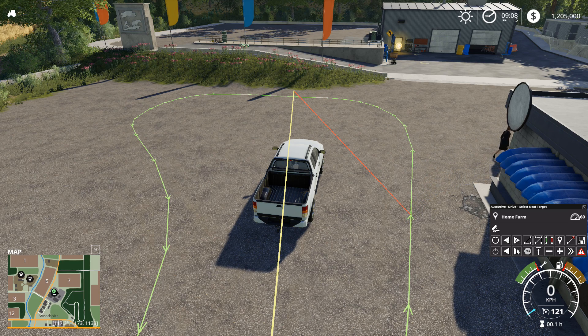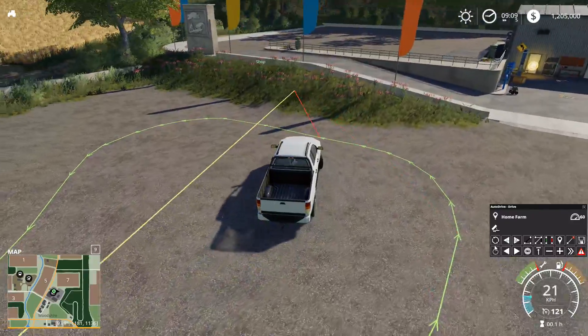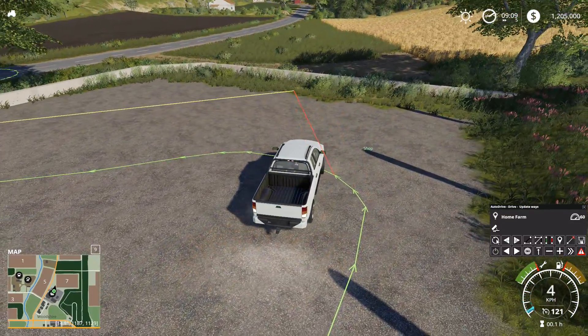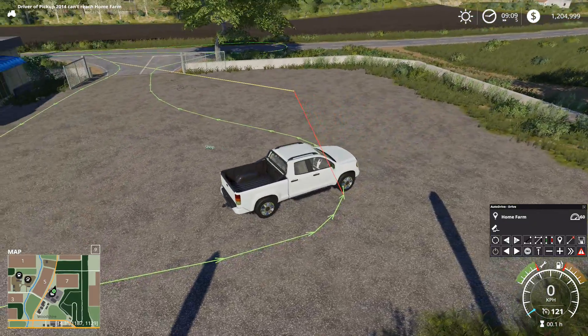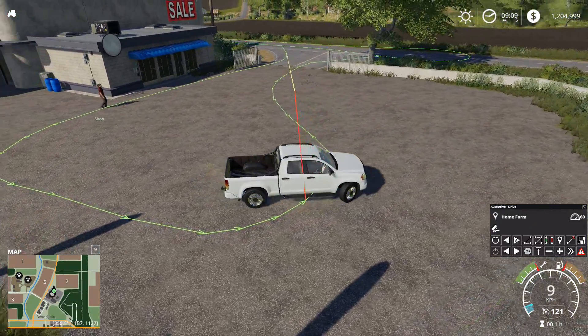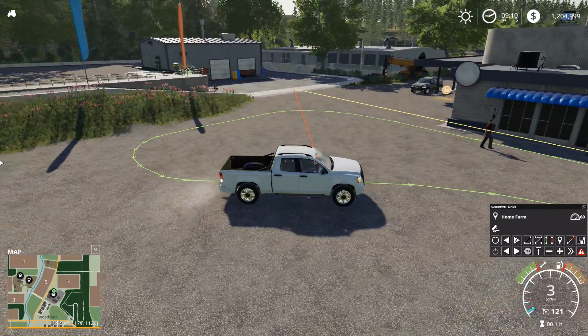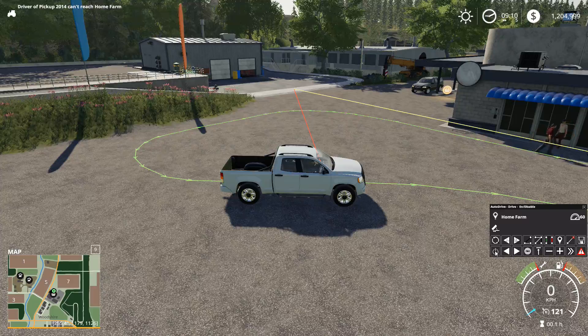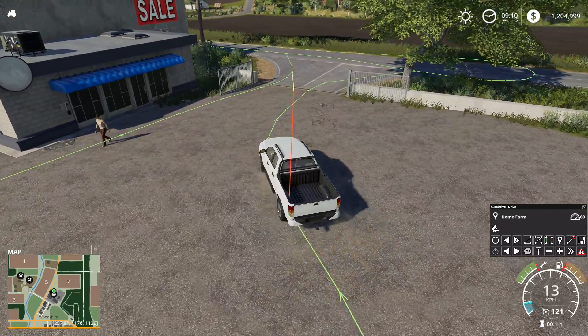So let's see what our destinations are here. Our destination is home farm or shop. So right now we are at the shop basically. Let's see if we can go to the home farm. Driver pickup can't reach home farm. Okay. So now we need to do a little bit of problem solving to see what's going on here. Let's go ahead and see if we can do it on this pathway. We need to do a little bit of problem solving to see what's going on.